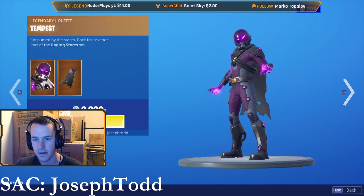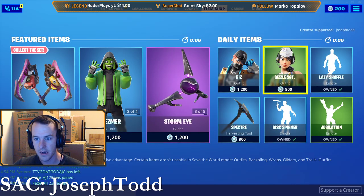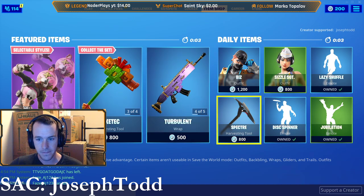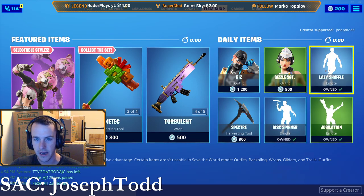Bolt is one of my favorite skins — it's awesome. Tempest is pretty cool and we got Storm Bolt. We got Biz. Sergeant Sizzle is awesome if you guys haven't already bought it. We have Spectre in the item shop. Disc Spinner, Dubilation, and Lazy Shuffle.